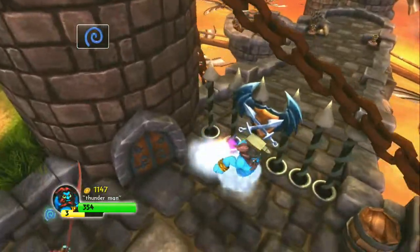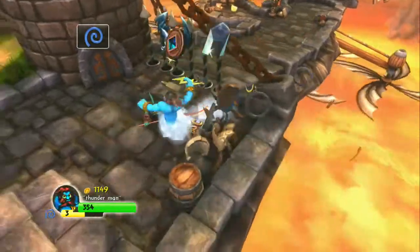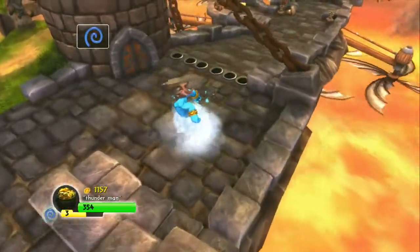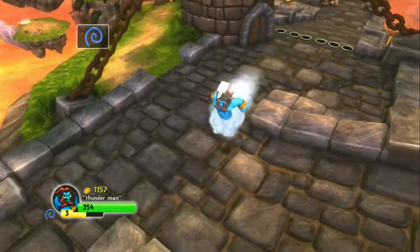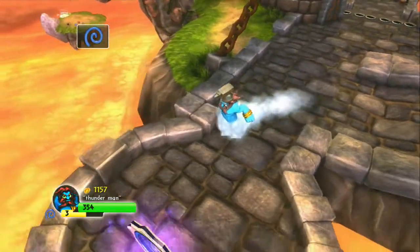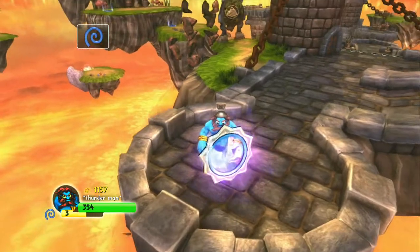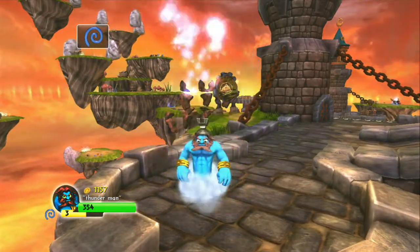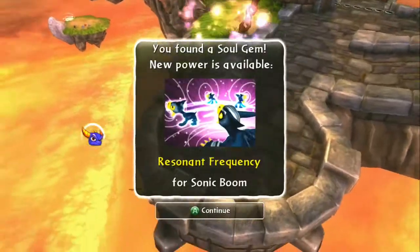So now we can go through the gate that opened up when we defeated the Spell Punk and the Drow. Here's some more witches and more Drow. There's a soul gem down here at the back. Here's the first earth gate. We're going to kill the Spell Punk — we're using Bash. We leveled him up to level three.